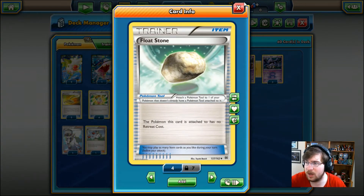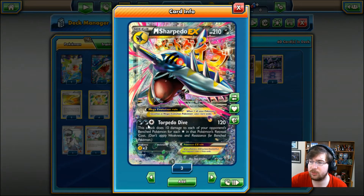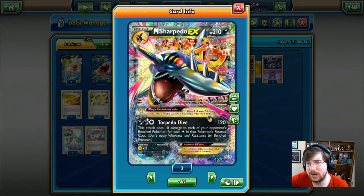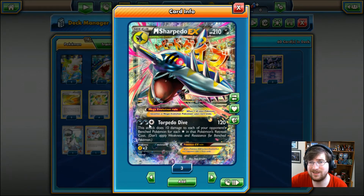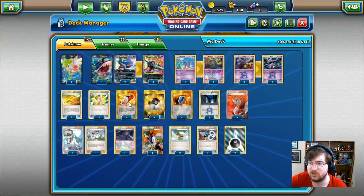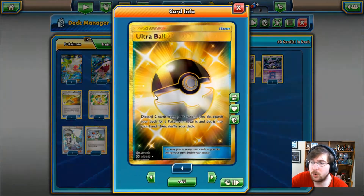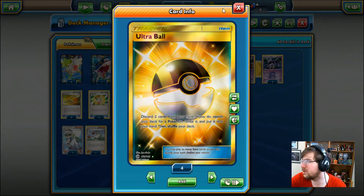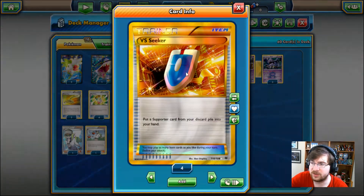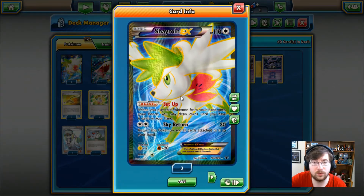With Banette it will help us shut down Floatstones on our opponent's side, which would make it so we couldn't attack them with Sharpedo. Next up we are running four Mega Turbos to speed up getting that three energy cost, because without a Double Colorless Energy, three energy takes a bit of time. We're running four Trainer's Mail, four Ultra Balls, and four VS Seeker. We are also running Shaymin — two of them — with its set-up draw of up to six cards.